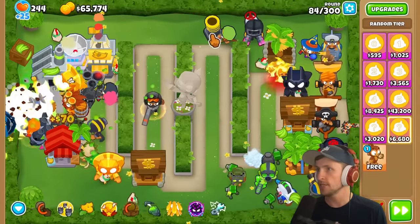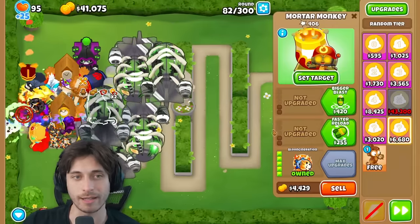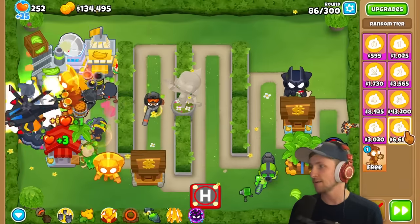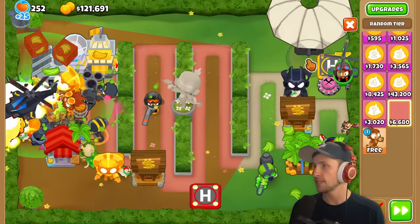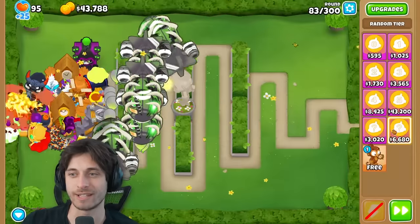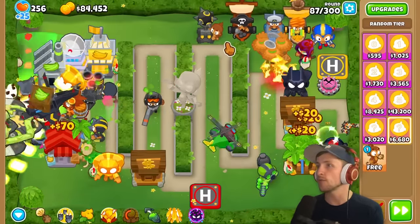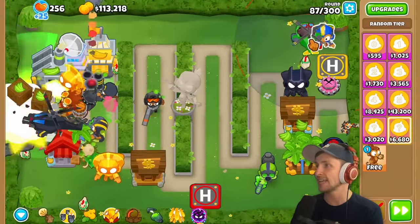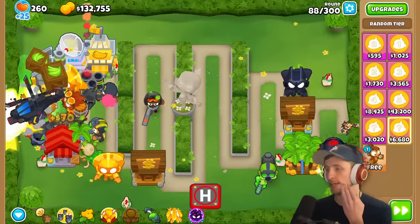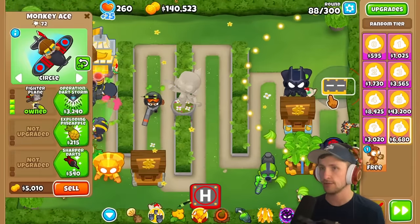The narrator has two T5 villages and is spamming towers down rapidly. They get Bloon Cineration. Both players are now just spamming placements and selling constantly. The narrator has everything within radius of their Favored Trades village, getting the sell bonus on everything. Saber wants to know the actual sell price difference.